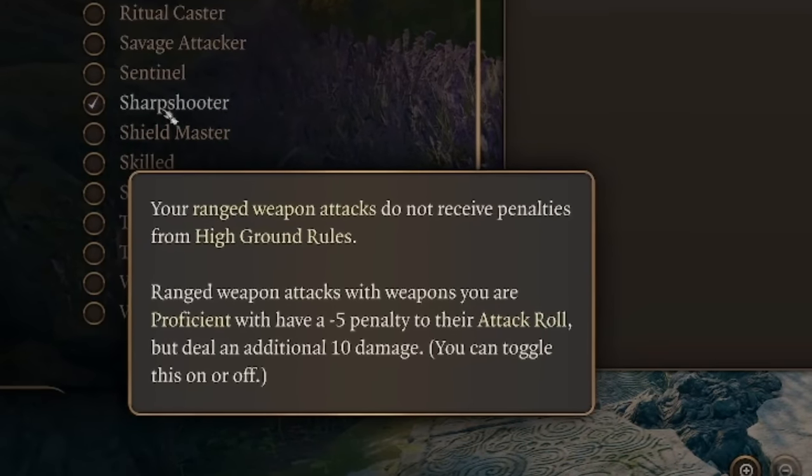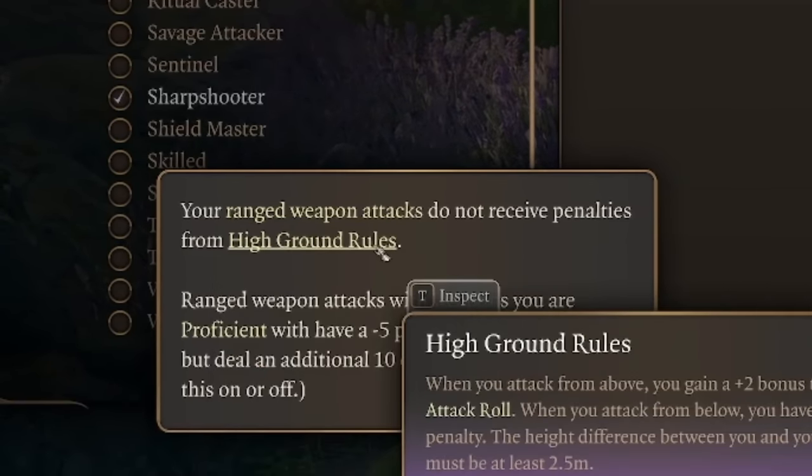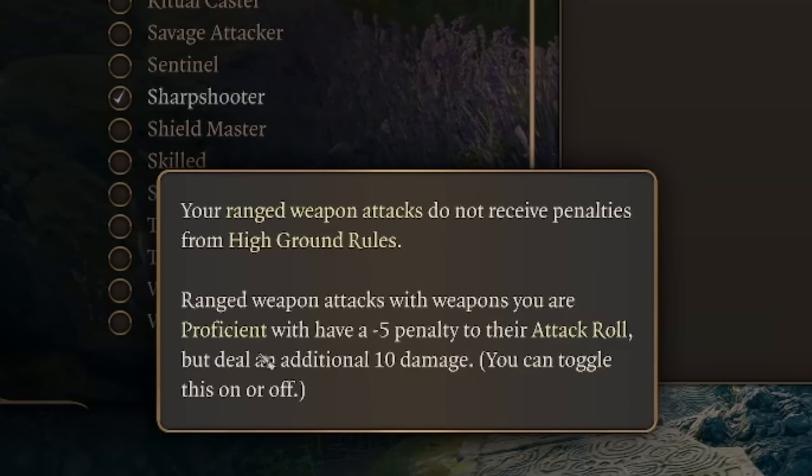Coming in at number two, we have Sharpshooter plus Lucky plus Gloom Stalker. The Sharpshooter feat says your ranged weapon attacks do not receive penalties from high ground rules. Even better, ranged weapon attacks with weapons you are proficient with have a minus five penalty to their attack roll, but deal an additional 10 damage.